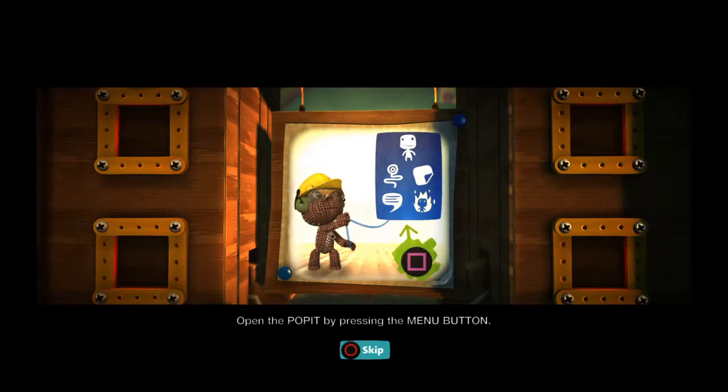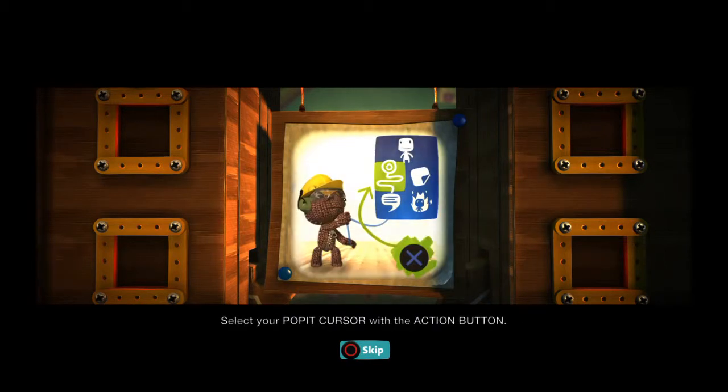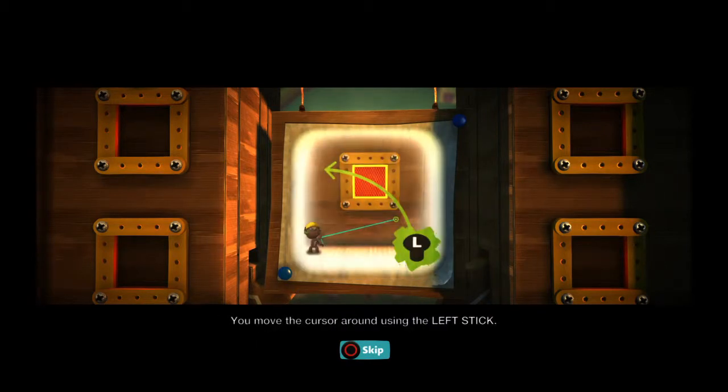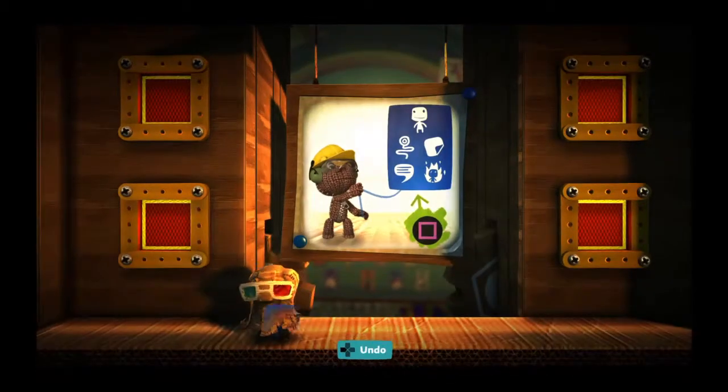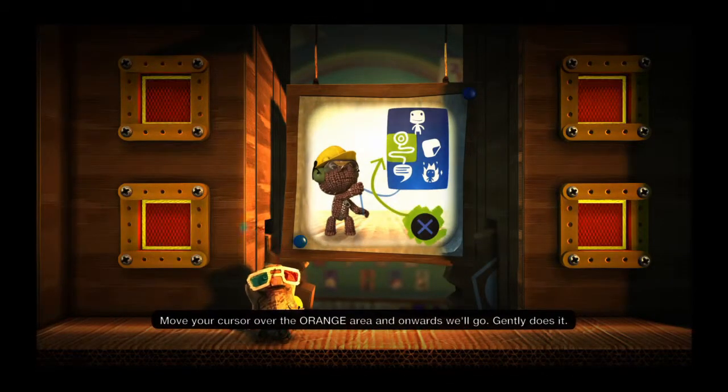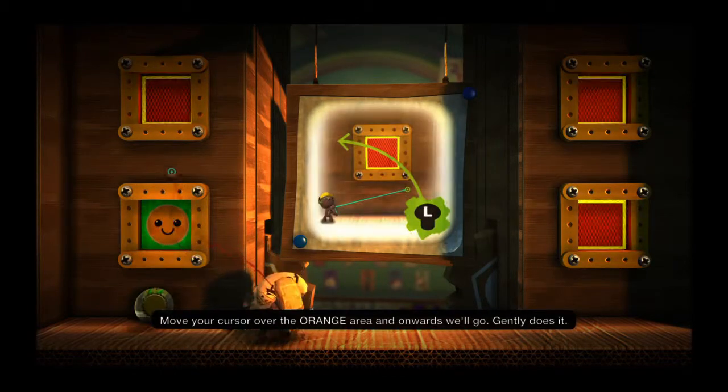Open the poppet by pressing the menu button. Select your poppet cursor with the action button. You move the cursor around using the left stick. If you're in a menu but want to get back out, just use the back button. Move your cursor over the orange area and onwards we'll go.